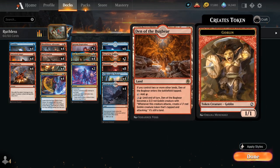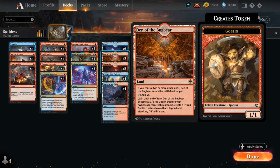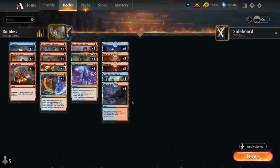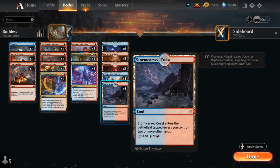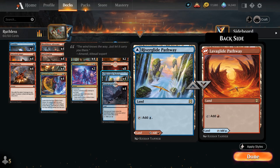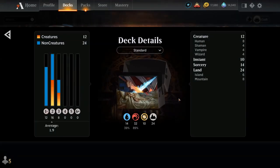Our mana base includes two copies of Den of the Bugbear as an extra creature land to deal a few extra points in the late game, eight basic mountains, six basic islands, four of the new Stormcarved Coast which completes the cycle from Midnight Hunt, and four of the Blue-Red pathway. So that's our deck — now let's jump into some games and see how the deck does.